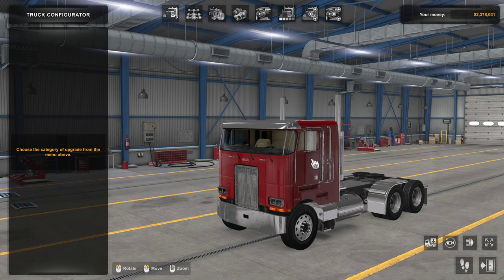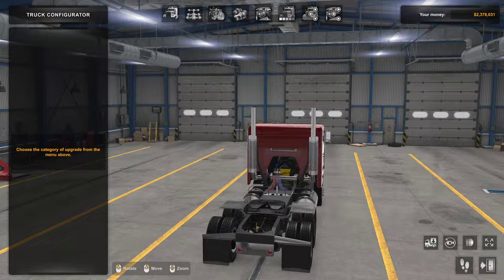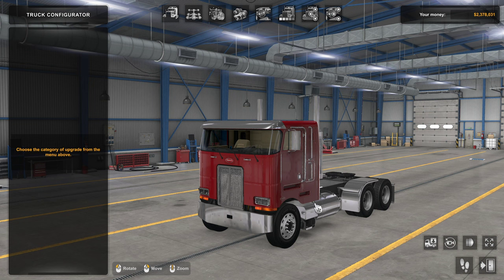Welcome back to the channel and to American Truck Simulator. I'd like to take this time to look through the John Ruta 362, which was just updated to version 3.0. We're going to be in the shop today — not driving it — just going through all of the elements. This serves two purposes: for those that have the 362, I'll show you the updates, and what is new here does stand out quite a bit.